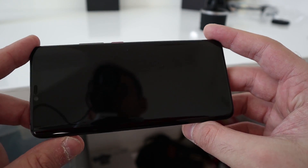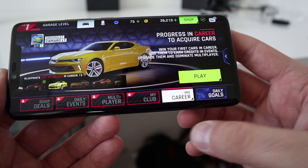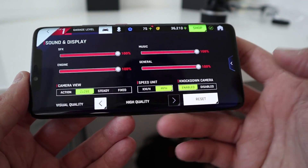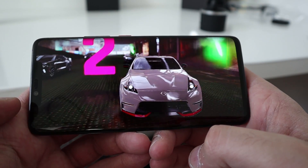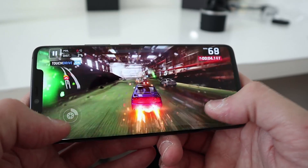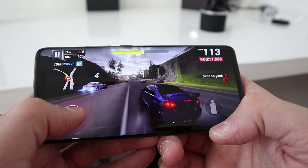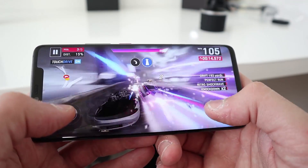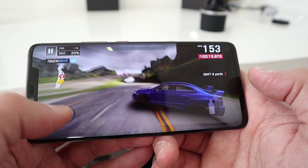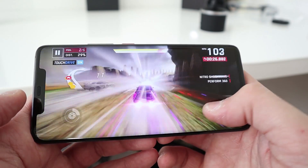Asphalt 9 is not compatible with the Pocophone F1, so I didn't play that on the F1. I've checked graphical settings and set it to high quality — it should be fine. Keep an eye out for frame drops and lag. This game is really really easy, all you do is NOS and drift — the more you drift the more NOS you get. But the graphics are incredible, looks so much better on a display like this.